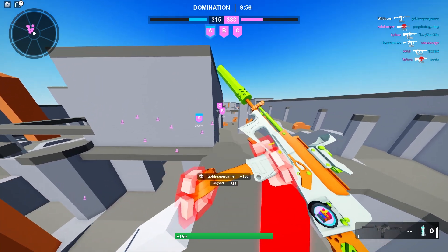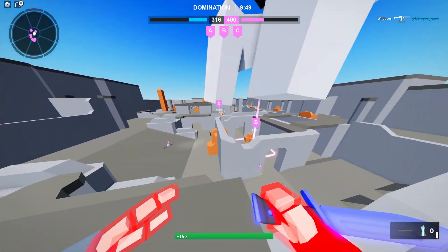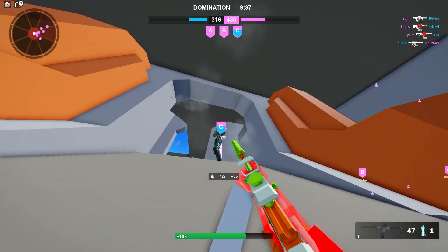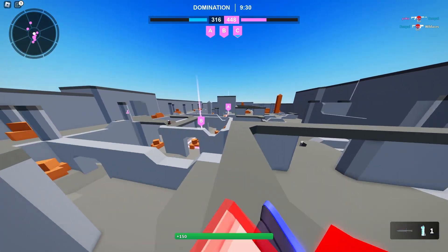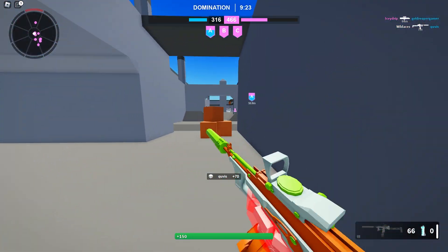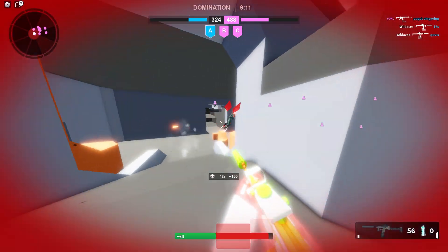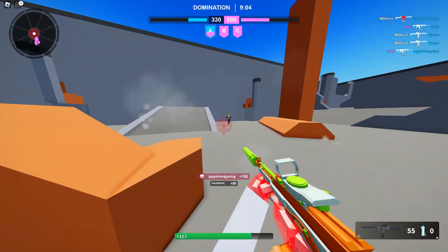I'm wondering what happens if we don't run the piercing perk — because that's going to be interesting. Like if I'm using a DSR and I don't have the piercing perk on, maybe I won't be able to one-shot through a shield. If the gun already has piercing built in, am I still going to be able to one-shot through it? Whether or not you need the piercing perk equipped to one-shot through riot shields is pretty important to know.